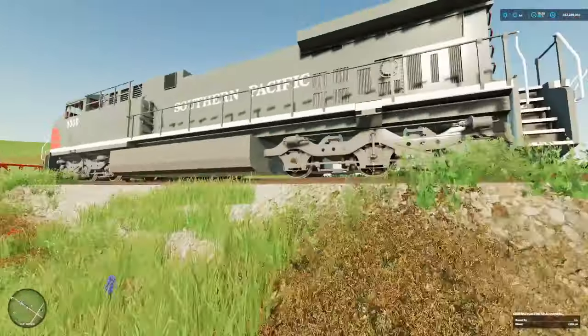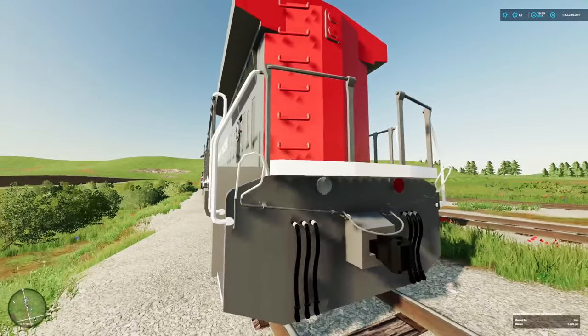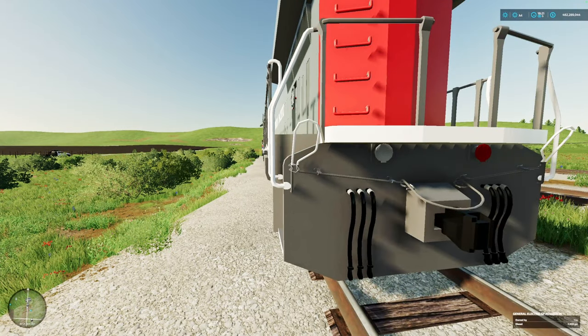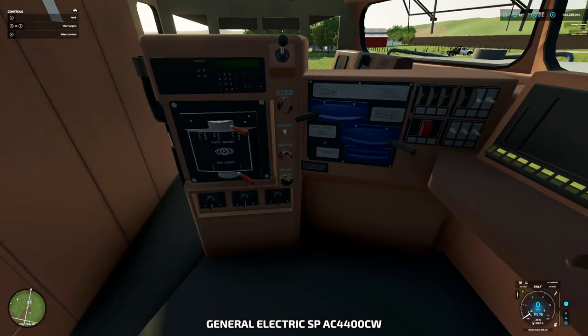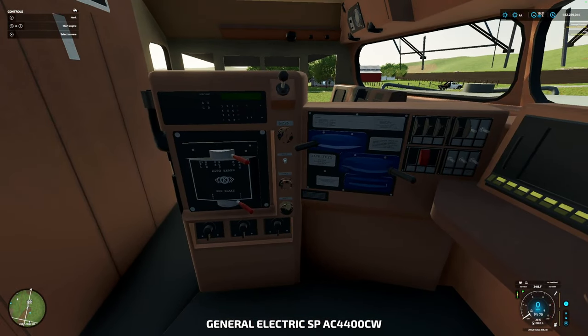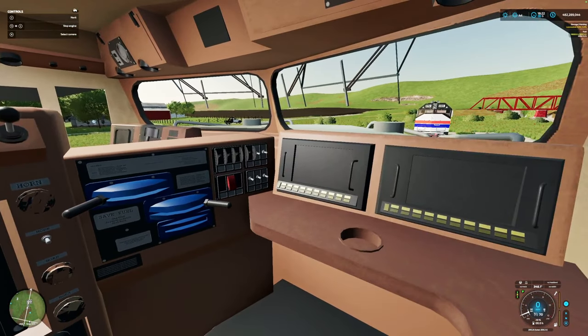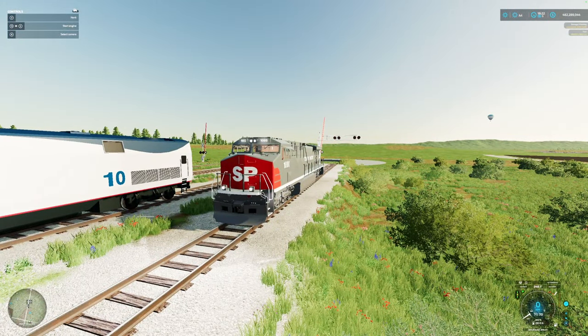We have new livery on a number of locomotives. This is a General Electric SP AC4 4400CW with a new interior as well. I believe this has all been updated. I can turn the lights on - yeah, there are lights. Let me stop talking because he's completely updated the starting sounds - here we go.